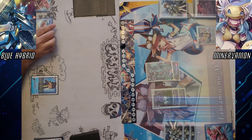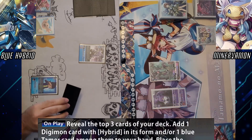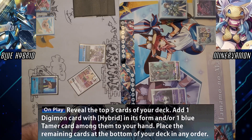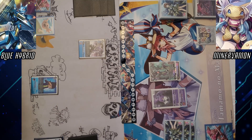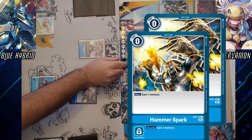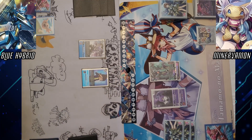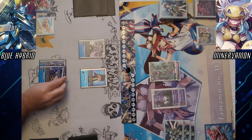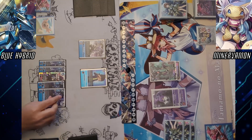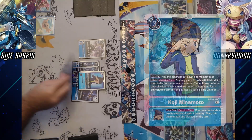Imagine pulling out good cards. Thank you. Digivolve to Ukamon. Take 3 — reveal top 3, add a Hybrid and a blue Tamer. Take a Kumamon. To the bottom, to the bottom, to the bottom. Hammer Spark, Hammer Spark. Oh boy. And for 4, we're gonna Digivolve Koji. Once per turn, I'm gonna place 5 Hybrid — or cards with Hybrid in their traits — from my hand under this Tamer in any order, then Digivolve into a Maggurumon. 1, 2, 3, 4, 5. Koji with 5 dudes into this Maggurumon.